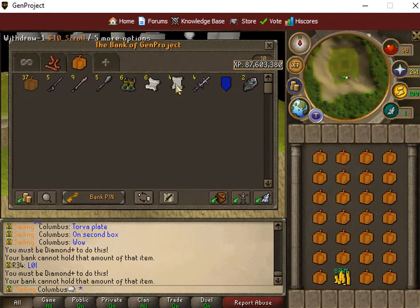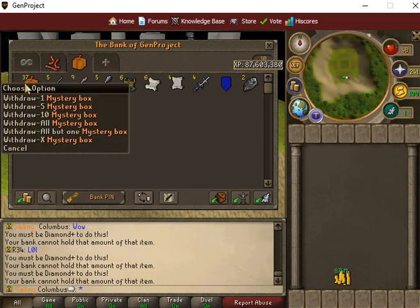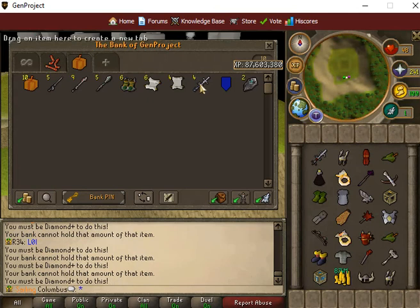Sorry, I sound so excited guys. I hope you check out Gen Project for sure — it's up and running 24/7. The Discord link and the client link will be in the information section on this channel and video, so definitely hope you guys come join us. Look at these possible rewards just from mystery boxes. We're going to be having an event going on here in about a week, so we really hope you guys check out the server. I hope you enjoyed this video — come check out what Gen Project's all about, and we look forward to seeing you.